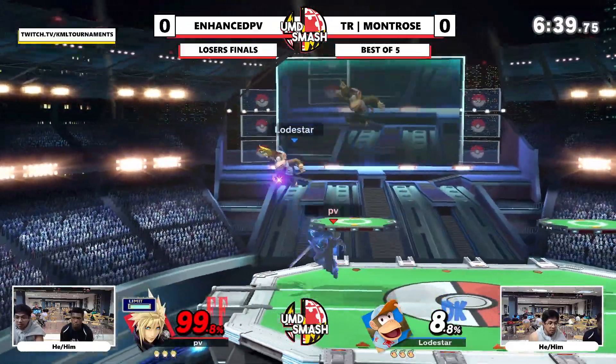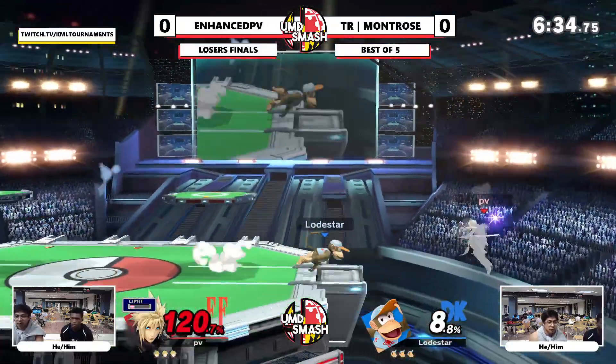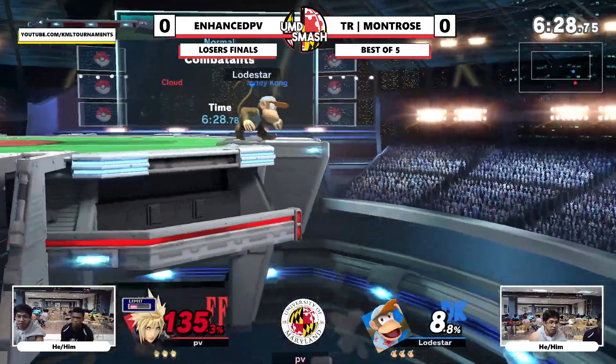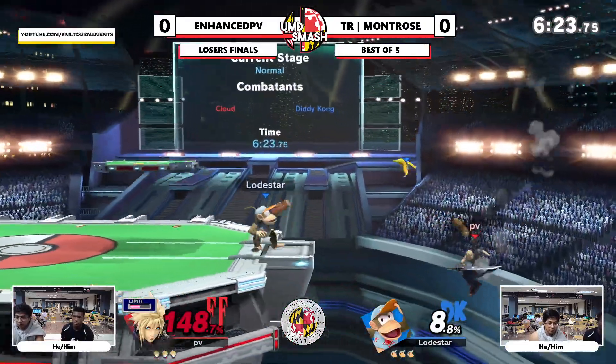He just fishes against everyone, but it works. It's so safe. Cloud avoided that banana with the air dodge off ledge. The main key, when I watched it the first time, was just those f-tilts at ledge — either you get the two-frame or you just catch them going in slightly above.